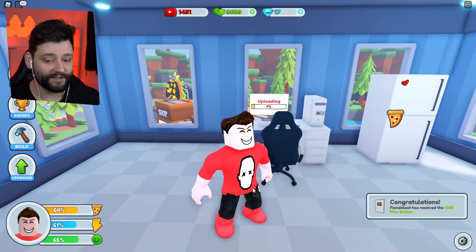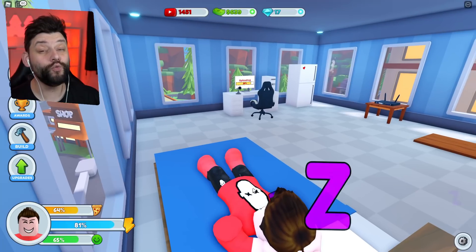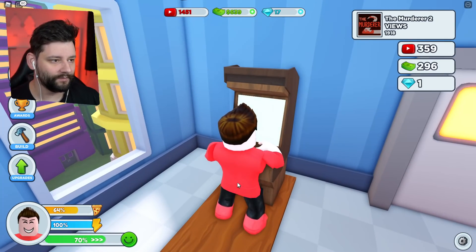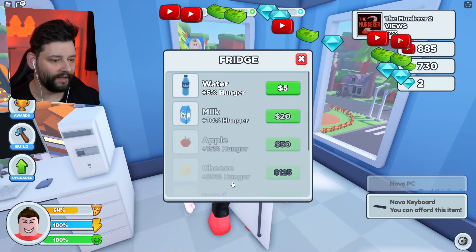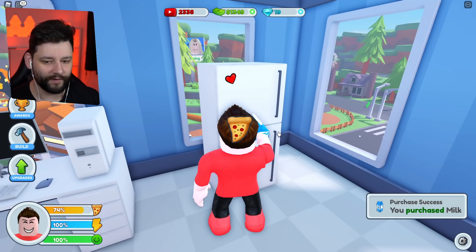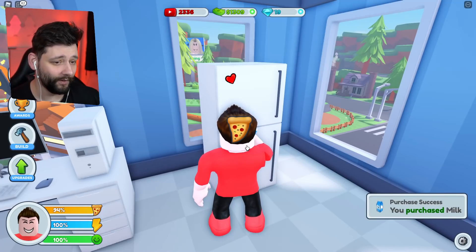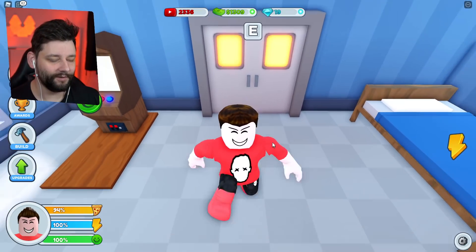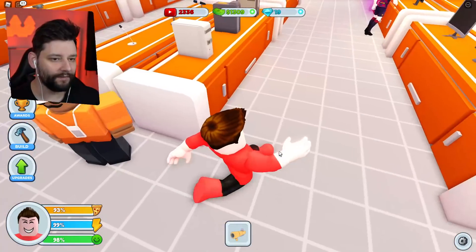So I'm going to sleep to get my energy right now, because that was too tiring recording that video. Jump out of bed. Play some games to increase my mood. Look at the views I'm getting right now — let's go! Then we're going to eat some delicious milk. I'm going to purchase all the milks right now. I'll go for the milk because it's boosting me up. Let's go buy something new — we should be able to buy a new PC.